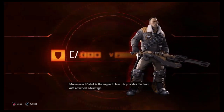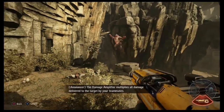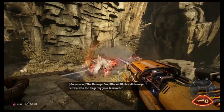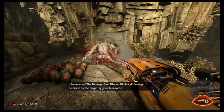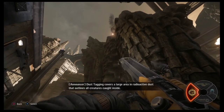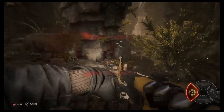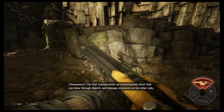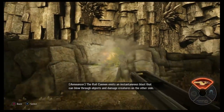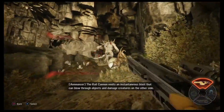Cabot is the support class. He provides the team with a tactical advantage. The damage amplifier multiplies all damage delivered to the target by your teammates. Dust tagging covers a large area in radioactive dust that outlines all creatures caught inside. The rail cannon emits an instantaneous blast that can blow through objects and damage creatures on the other side.